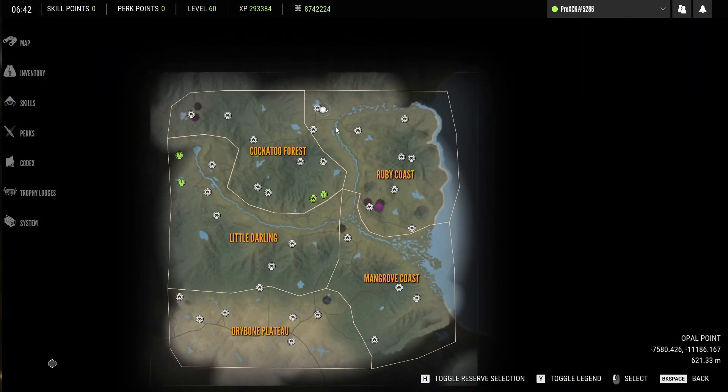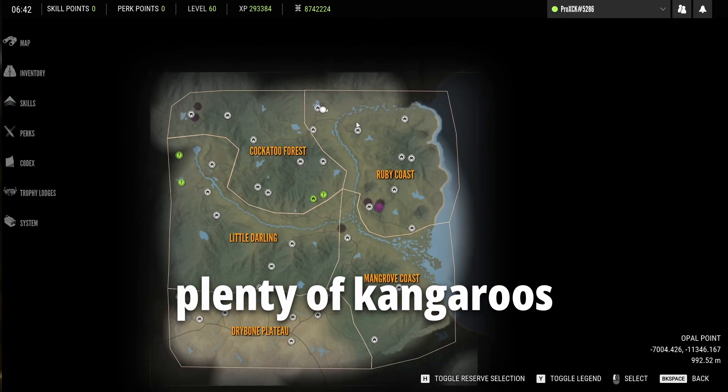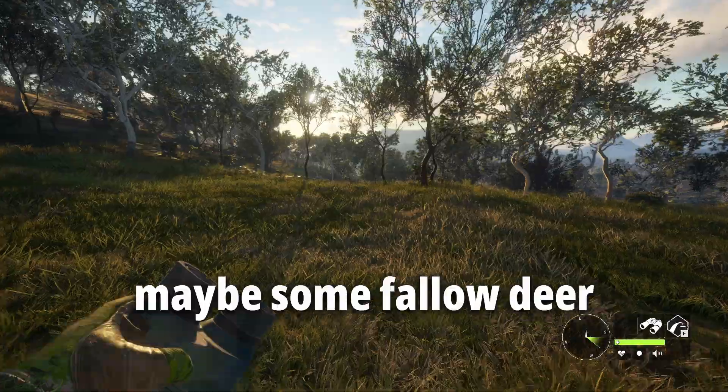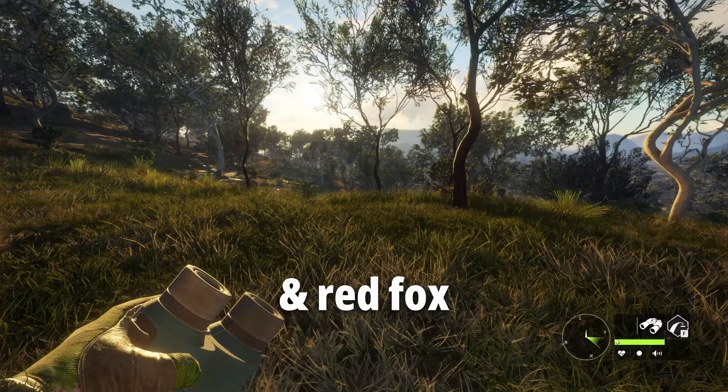The first of the 5 locations we're gonna visit is this area close to the sanctuary where we can expect to find plenty of kangaroos, many rusa deer, zambar deer, hog deer, maybe some fallow deer — pretty much every single deer species — as well as the occasional stubble quail and red fox.